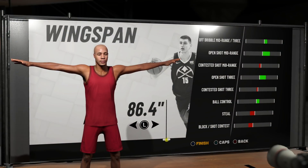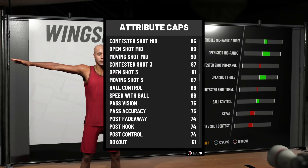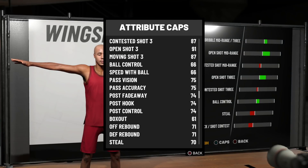The wingspan I'm going with is 86.4 — only two notches to the left of minimum. We can still shoot well with this wingspan and play a little more defense. Looking at the shooting stats: contested mid 86, open mid 89, moving mid 90. Contested three 87, open three 91, moving three 87. You just need an 85 standing three to be solid, and with takeover and boosts this build has everything you need.